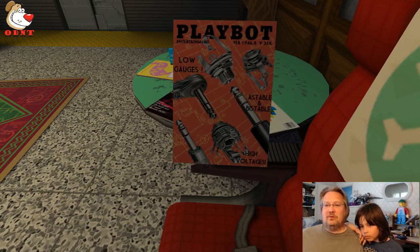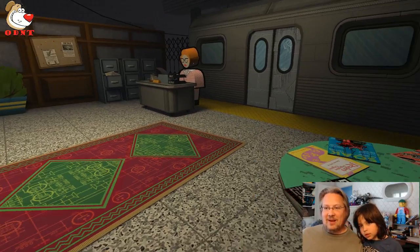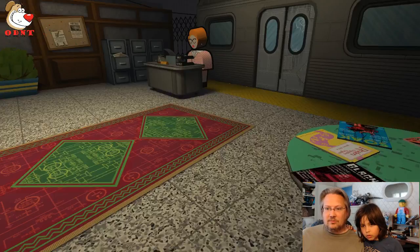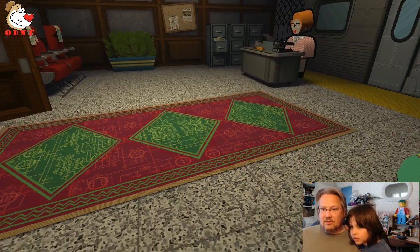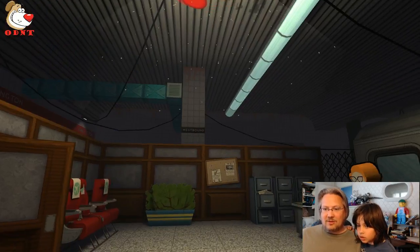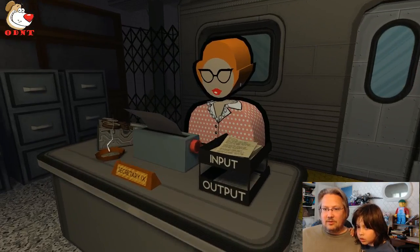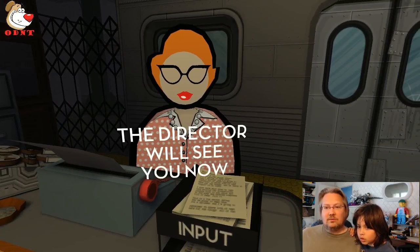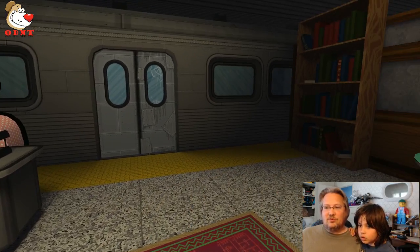Playbot magazine! Oh dear. Alright, we've looked at all the magazines. Can you hit E again and get out? I don't know. You're stuck on the chair. I clicked the mouse button and that got me out of the chair. 'The director will see you now.' He'll see me now. He must be through those doors.